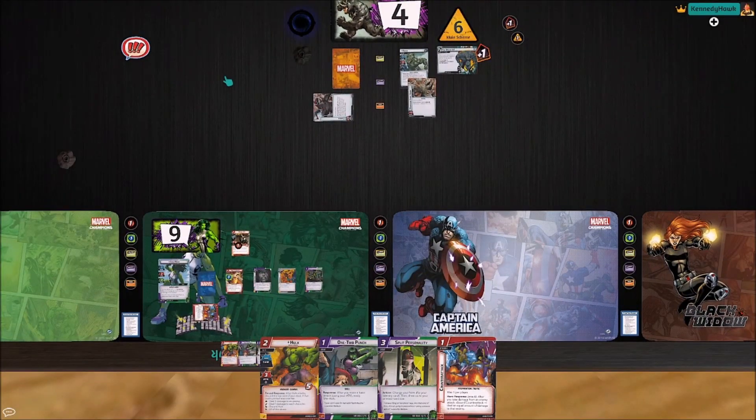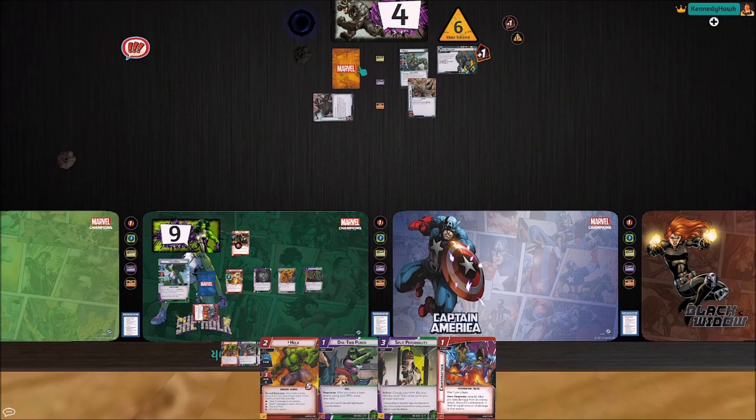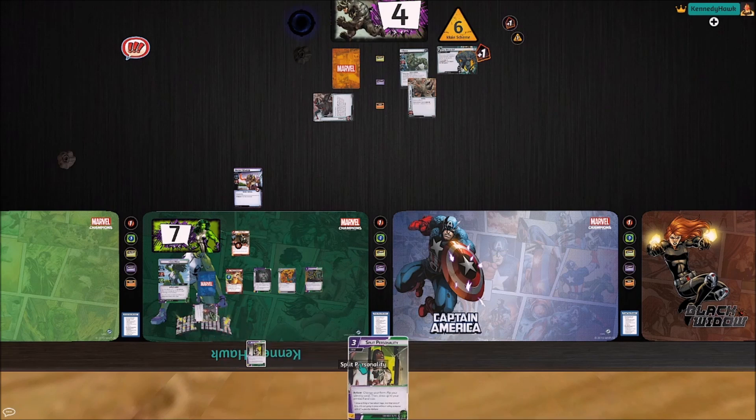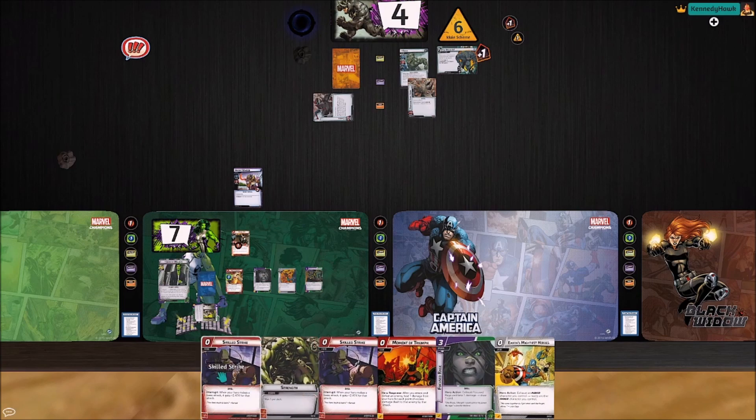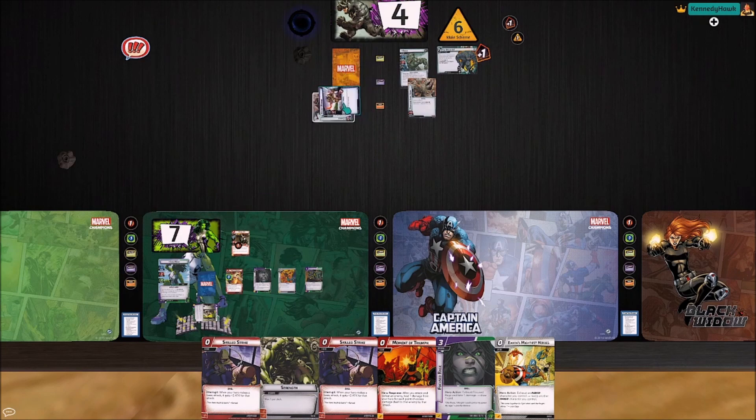He did his attack and we still get an encounter card — it's a Quickstrike minion again. Let's pay one, two, three for a Split Personality. We're going to flip and draw six. We didn't draw any mental resources to go with Superhuman Law Division — that's the worst thing that could have happened. Thwart is our problem right now. We're going to flip and deal two with this guy, get rid of him — that's good, get another Hall of Heroes counter.